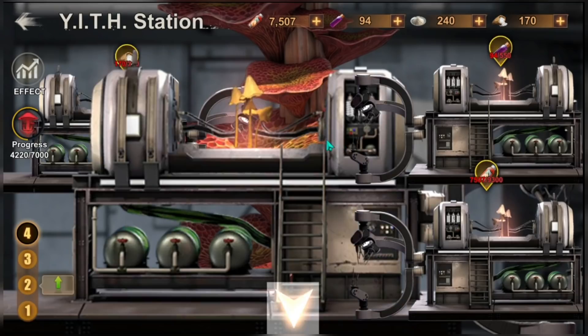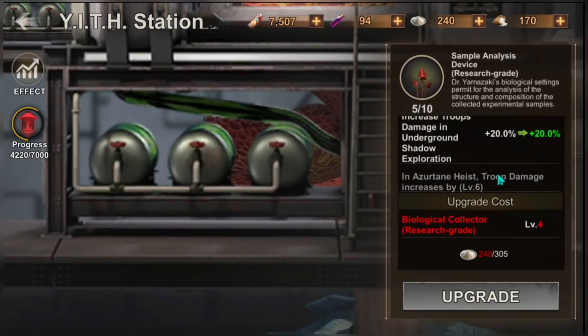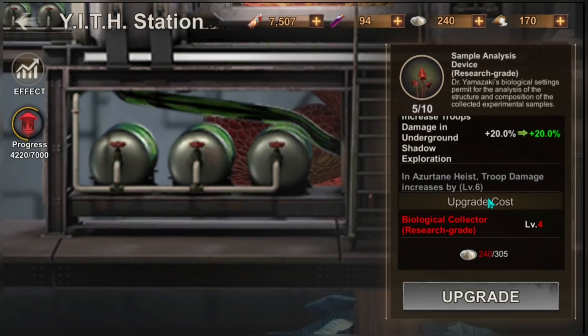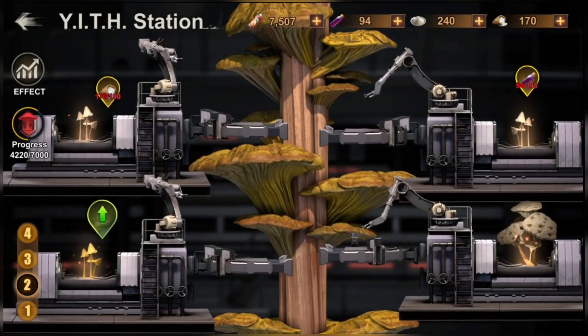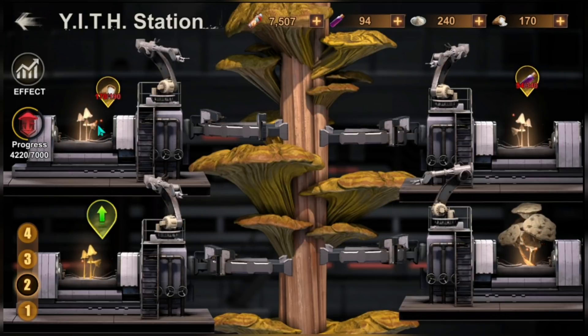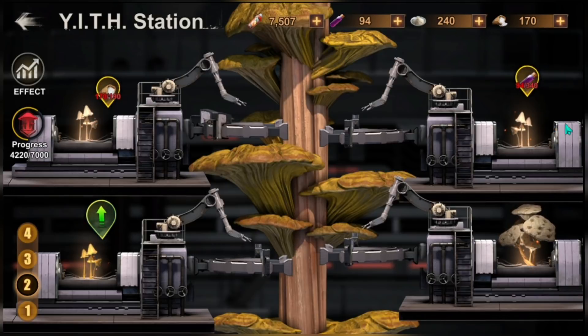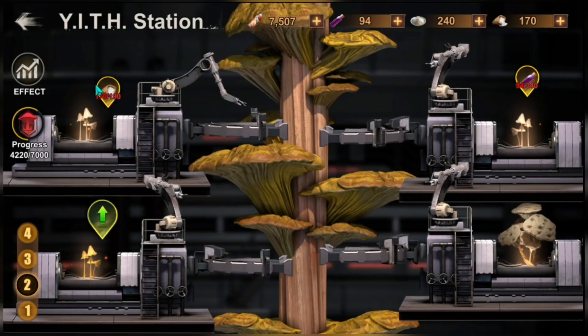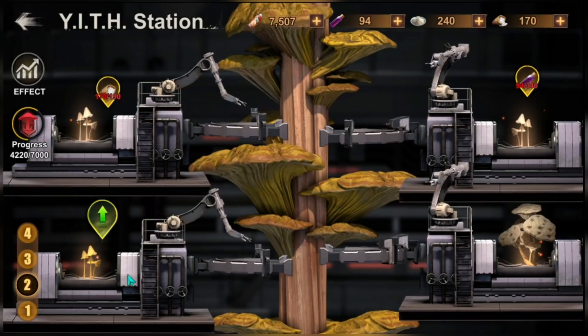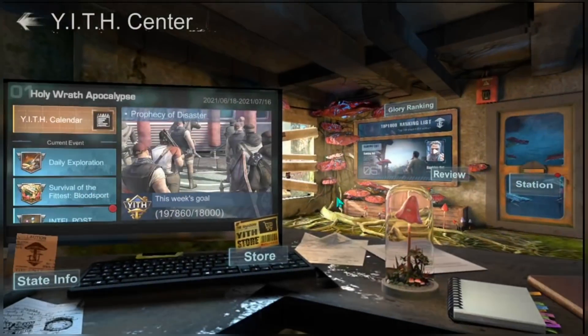To get buffs for intel and hunting supply, upgrade your Spore Incubator. To upgrade your wall destroyer and capital buffs, upgrade your Fungus Cultivation Platform. And to boost your underground shadow exploration and ascertain heist buffs, upgrade your Sample Analysis Device. Note that upgrading for gathering is easy since Carrot Rhizomes are common, but it's quite hard to find the fertilizer, bones, and purple juice — which upgrade capital clash, wall destroyer, ascertain heist, and underground shadow exploration.